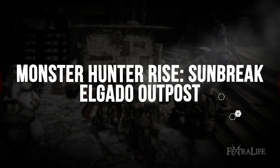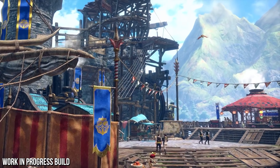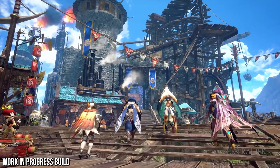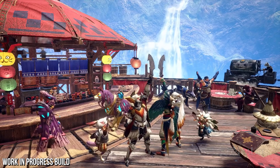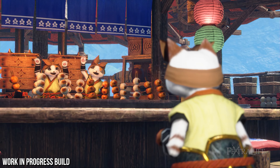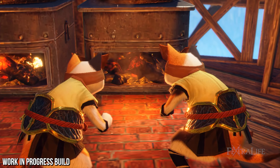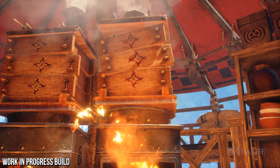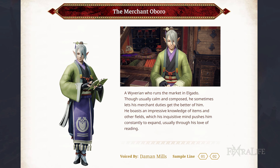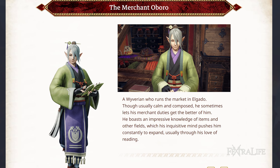Players will arrive at the new outpost and encounter familiar services and NPCs, but immediately notice a significant design change away from the eastern feel of Kamura Village. Elgado Outpost is closer in design to Monster Hunter World with a more western look. You can still eat dango, as the Kamura Tea Shop has set up a branch letting you pick three dango per stick and customize your bonuses. New NPCs include Bahari, who replaces Kagero the merchant in providing useful materials and the ability to craft health potions and antidotes.